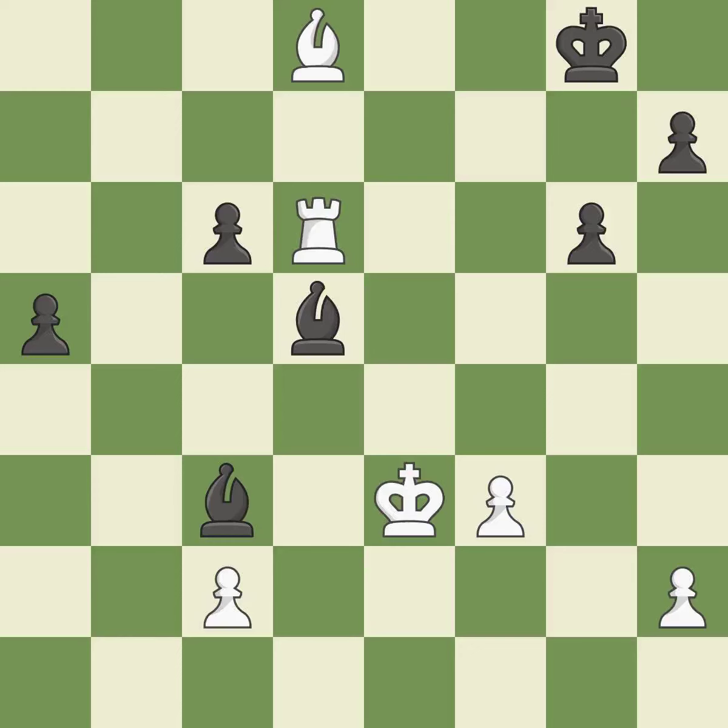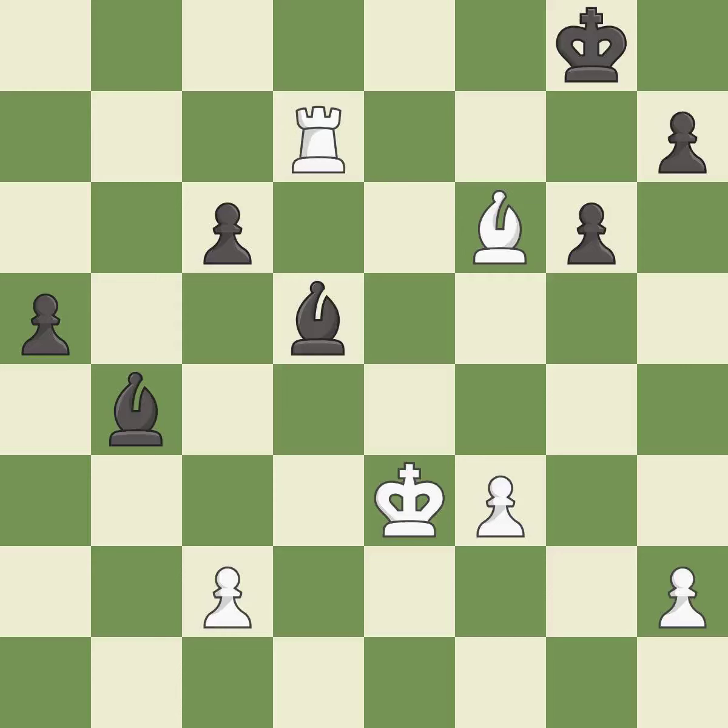This threatens to fork pieces — it is excellent. This offers an equal trade of pieces — it is good. This move puts the bishop on a safer square — it is best. This activates a rook by getting it to the 7th rank and also restricts the opponent's king — it is best.